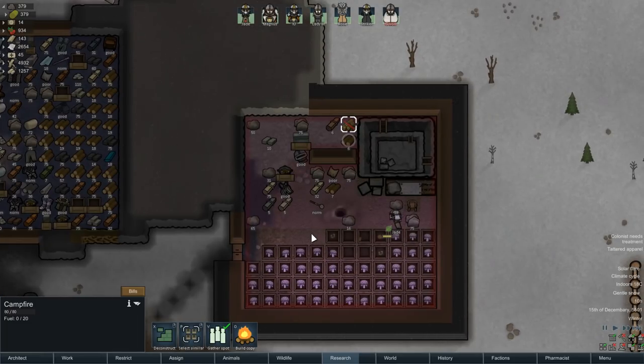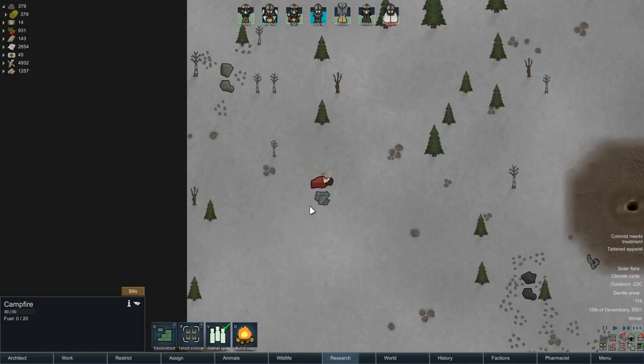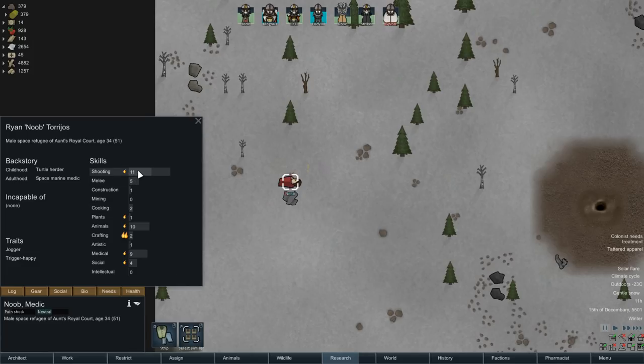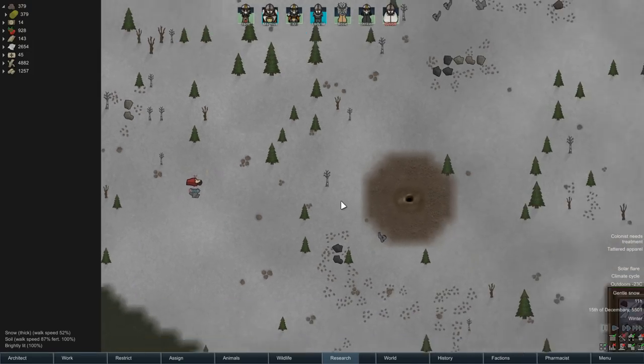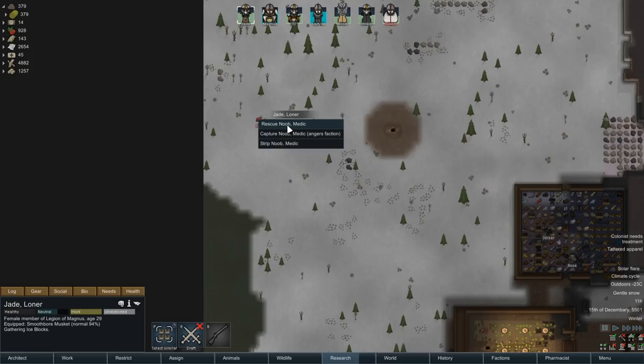It's 18 degrees in here. Is that temperature going to remain steady or is it going to plummet? Space marine medic named Noob is crashing in a transport pod nearby. If he survives the impact he will be badly wounded. Noob - capable of none, really good shot. Not a bad character at all. Let's send someone out to rescue him.